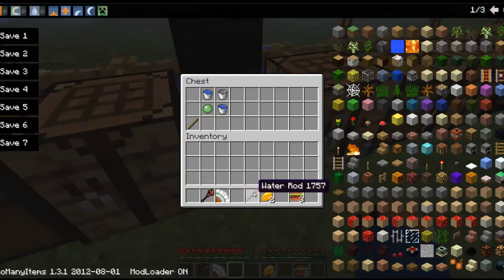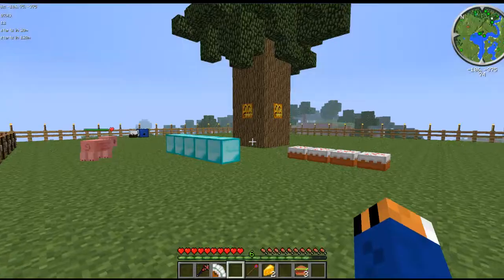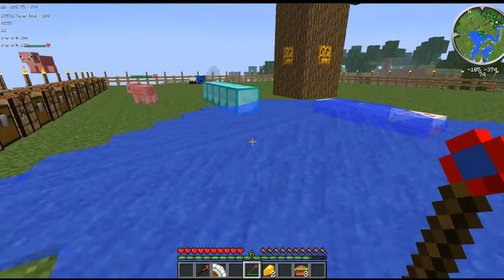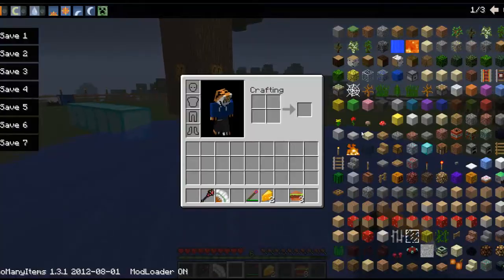Here is the water rod. It just spawns in water — that's pretty much it. And now I've got to get rid of it; it's flooding my little area.